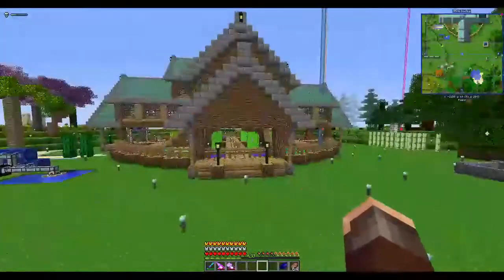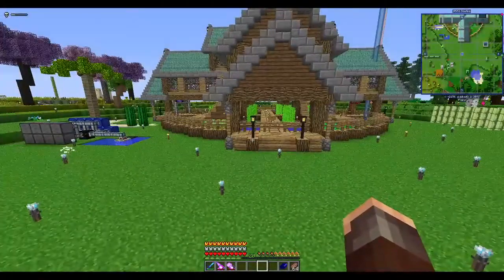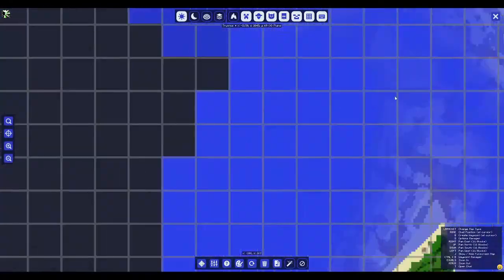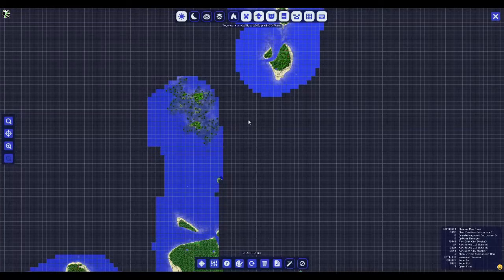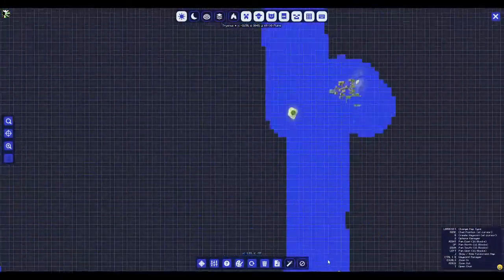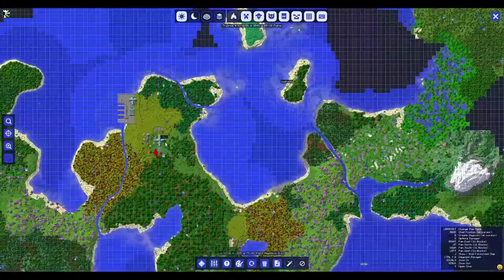When you do start off in this mod pack you get a camper van which can be picked up and moved around, so you can set up wherever you want. Spawn is somewhere up here — here we are, this is where everyone started. The map's a bit funny because we've had a couple of server updates and restarts, so sometimes I'm having to re-explore since Journey Map doesn't originally come with the mod pack.